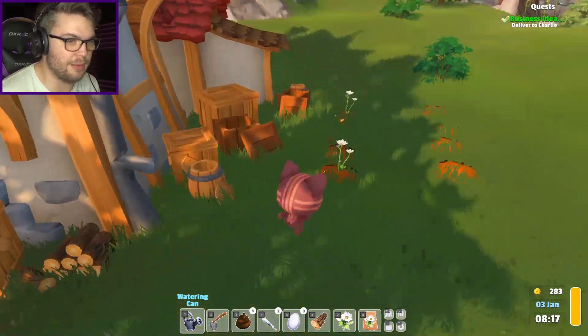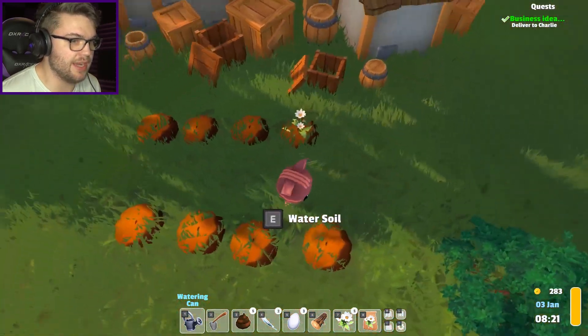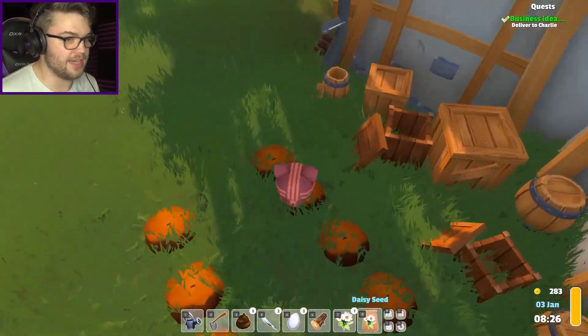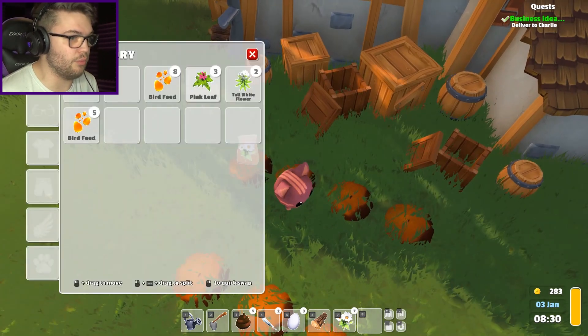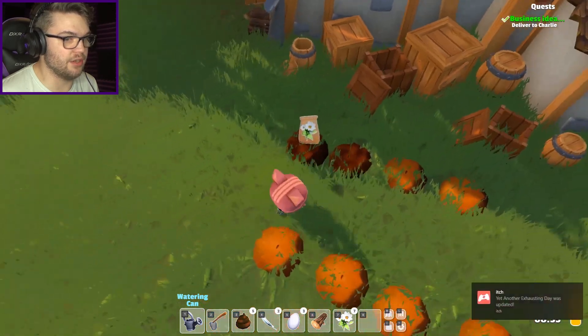I'll probably check on my flowers out the back - they've all died, they've all died except my freaking daisies. Okay, so maybe I should just replant some daisies then. Plant seed - is that all I've got? I'm gonna have one of the seeds. Pink leaf, bird feed, that's all I have. Let's water that soil.